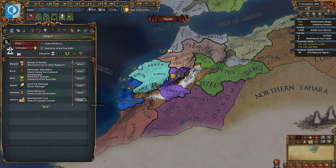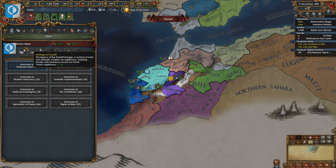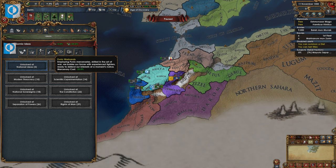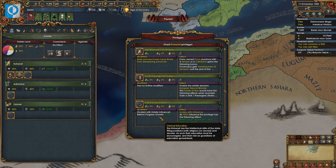We'll hold off on selecting our idea group until we know the diplomatic situation. Let's take a look at our national ideas: Zormac ideas give us dev cost and innovativeness gain so we can start stacking up some mana saving stuff early on, diplo rep, legitimacy, land attrition, land leader maneuver, followed by merc cost. Later on we get trade efficiency, an extra merchant, caravan power, and then merc discipline. The finisher is a very beefy 10 goods produced.